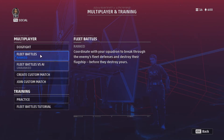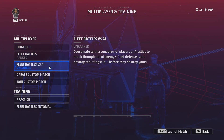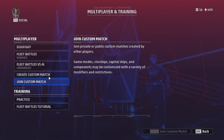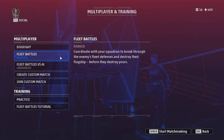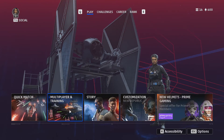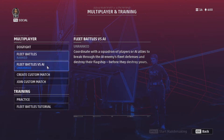In multiplayer you can decide to do a fleet battle or a dogfight, a fleet battle versus the AI, or create a match to play with friends. There's also a pretty good story mode - I played a little bit of it, but I'm going to do some multiplayer here.